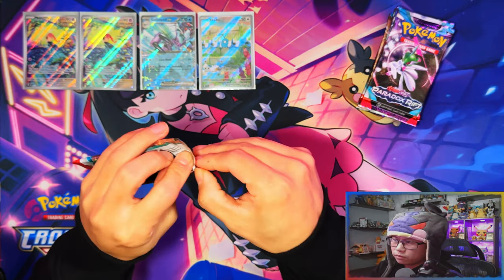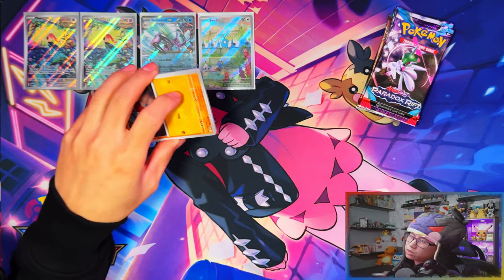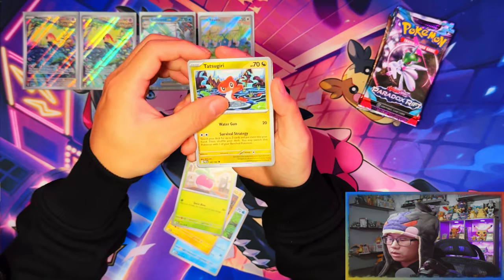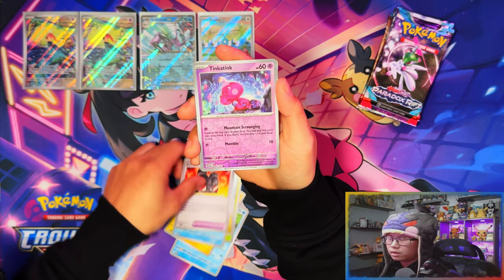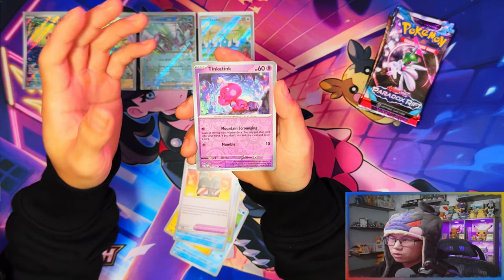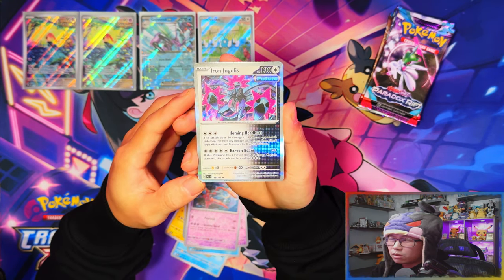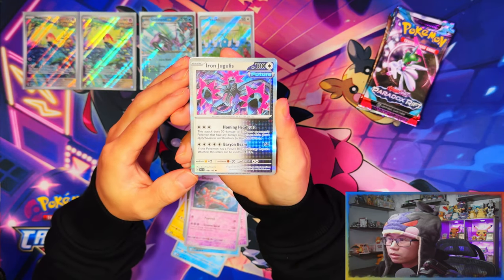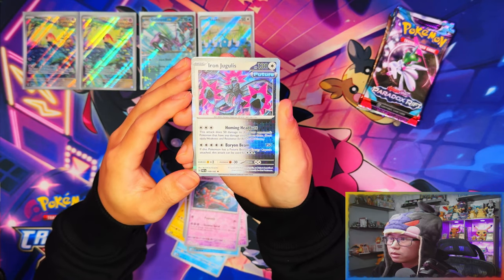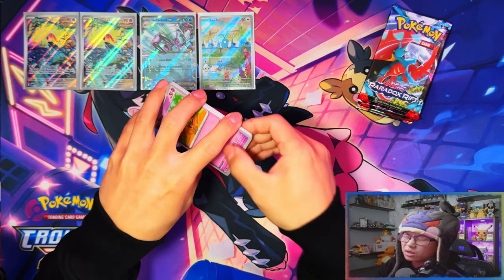Speaking of the Ancient and Future Pokemon — which team are you guys, Ancient or Future? I personally prefer the Ancient Pokemon, though I like the Future ones too. One of my favorites from the Future side is Iron Thorns, which is basically Tyranitar's future form. Here's our first look at a Future card — Iron Juggulus, which is the future version of Hydreigon. I love the gradient from gray across to the future aesthetic — that is so cool.